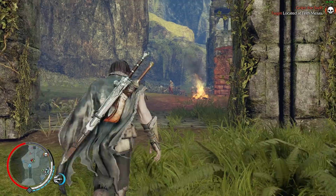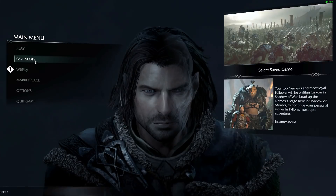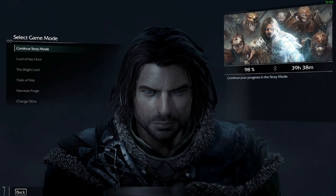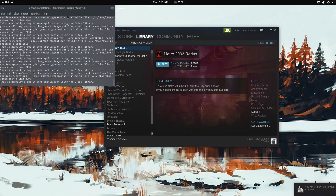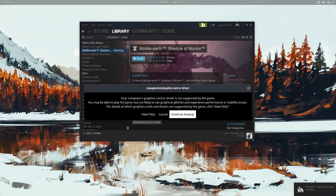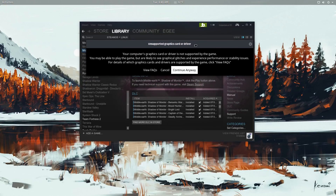This game, Shadow of Mordor, runs perfectly fine on an NVIDIA card. In fact, I almost beat the game on an NVIDIA card. But to further drive my point, when you go to launch the game, look at what it says: Shadow of Mordor is specifically telling me that my computer's graphics card or driver is not supported by the game. That says everything you need to know about AMD on Linux. The AAA games don't even support the cards.